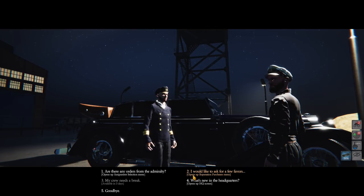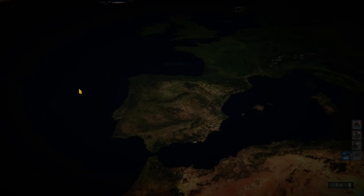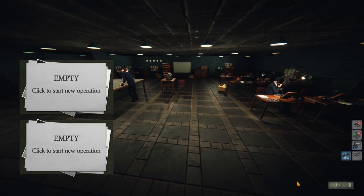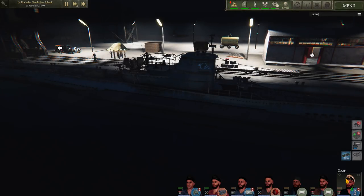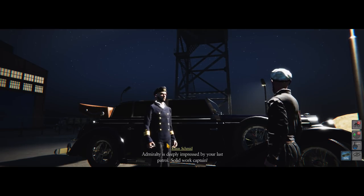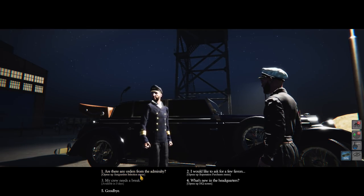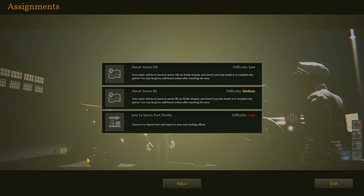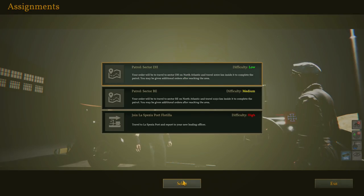Anything new in headquarters? Some crazy lighting — no. There has been an unstable patch released where they've added a few more patches and stuff. I haven't bothered looking at that because the last thing I want as a YouTuber is to have an unstable branch. Orders from the Admiralty — here we go. We have patrol sector DH, 2,000 kilometers. Low difficulty. Sector BE, medium difficulty. And join Lespedia — no, we're not going to go into the Mediterranean. Let's go and do DH and then we'll wander off and do our own thing.